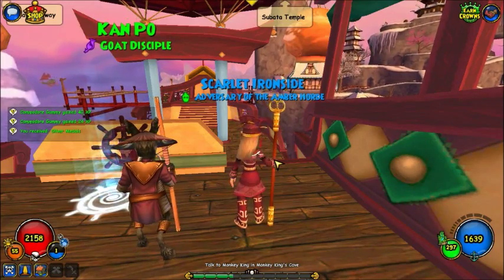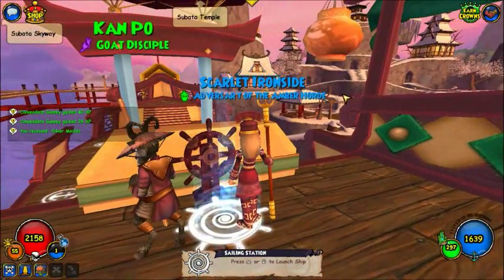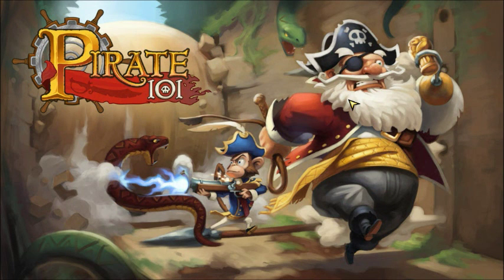Last time we discovered this Tsubata temple thing, we helped drive down some of the Amberhorn and we got this cool badge. And if you missed episode 50, we got a new companion.